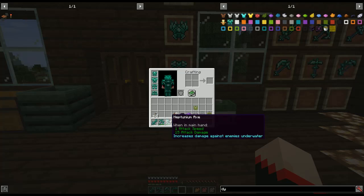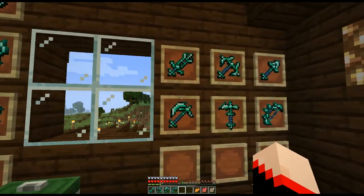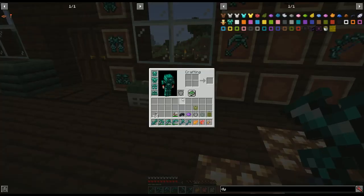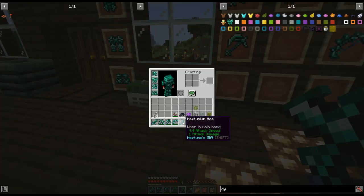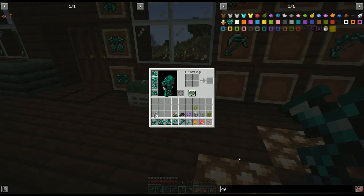For the weapons: the sword increases damage against enemies underwater, the pickaxe is usable without speed penalty underwater, the axe increases damage against enemies underwater, and the bow makes arrows go smoothly through water. There's also a hoe and a shovel — the hoe gives tilled farmland that stays moist, and the shovel is usable without speed penalty underwater.